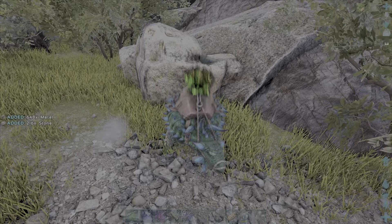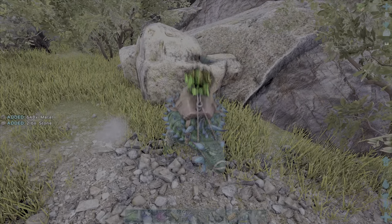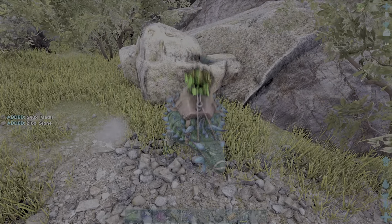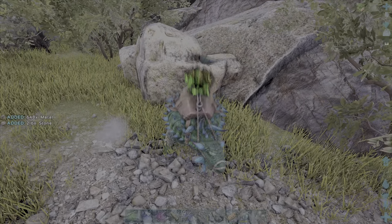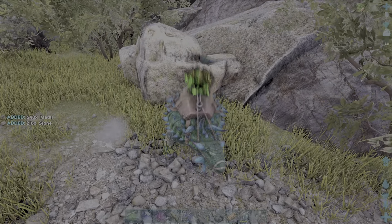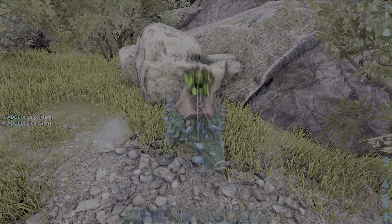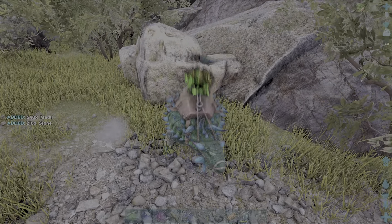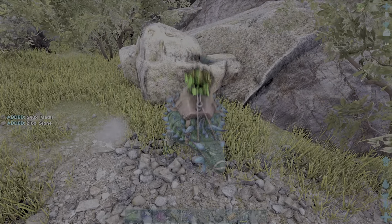We're getting a lot of metal actually! There we go - we're gonna grab as much as we can and then head back over to the island because we do need some metal. We're not going crazy on this series but we do need some. Let's drop off the stone - I don't like dropping resources but we're gonna need to for this guy.